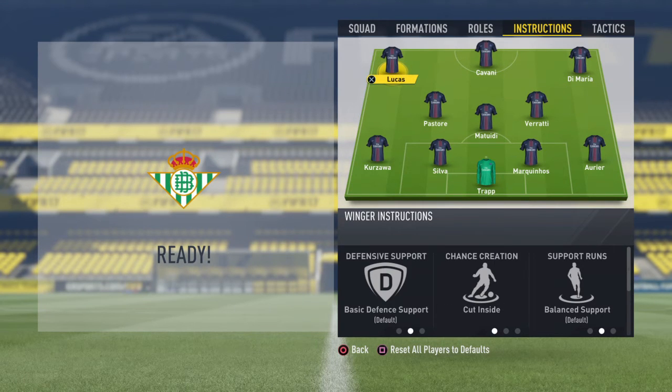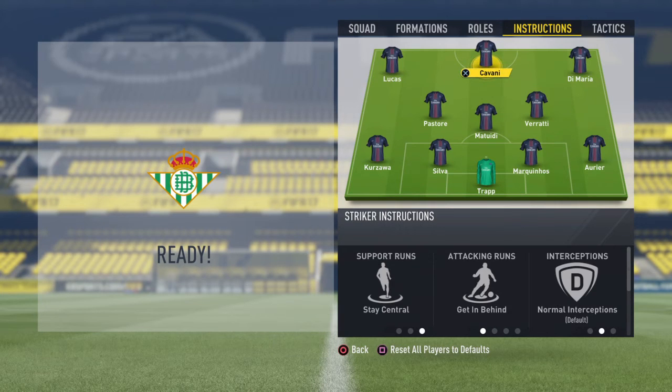Then we got Lucas on cut inside. Then we got Di Maria, the same — cut inside and get in behind. Then we got Cavani on just get in behind.